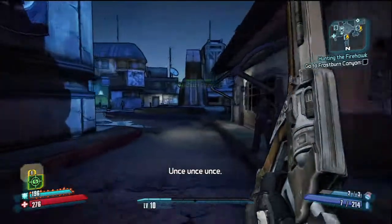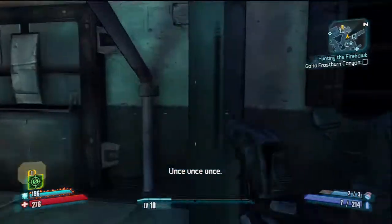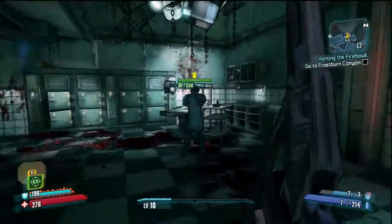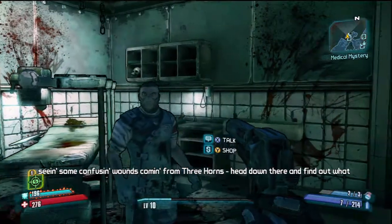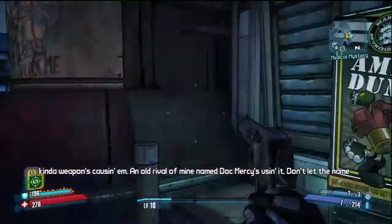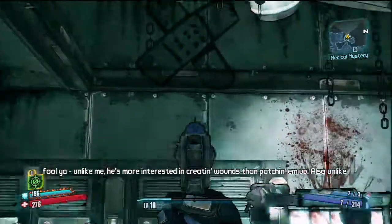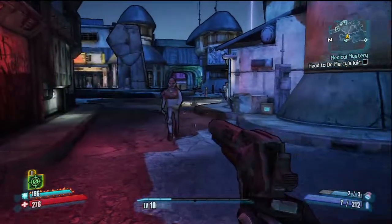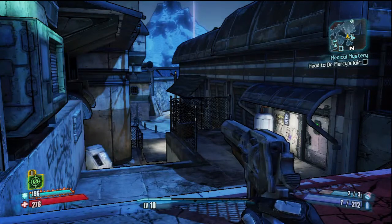I bet he has another mission for me. Everything Claptrap does in this game just makes me laugh. Zed's giving us a new quest - head down to Three Horns and find out what kind of weapons are causing those confusing wounds. Unlike me, he's more interested in creating wounds than patching them up, and he actually has medical assets. Well, we're gonna cut the video here - be sure to subscribe, and we'll do the next quest in the next video. See you guys later!